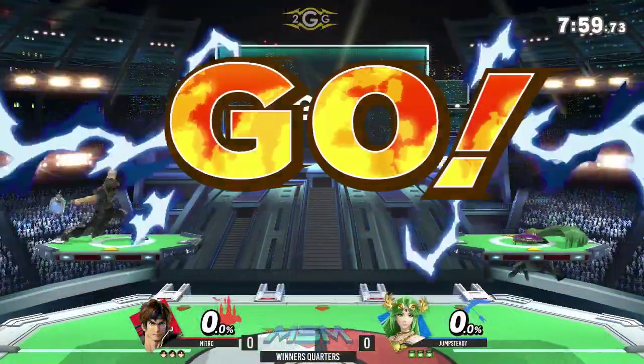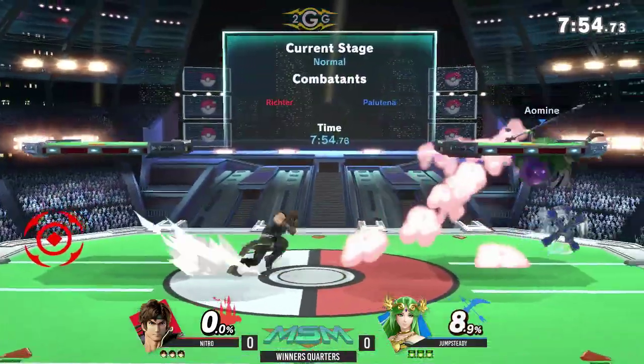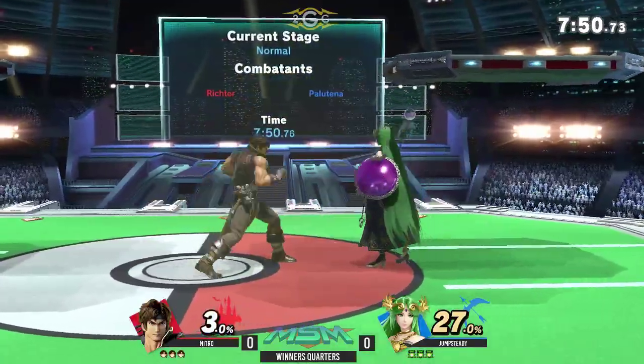And of course, like I mentioned, Suga, Muffin from Mars, Aladdin — these are all players who have been well-known, slowly on the come up. They just needed the PR win, and unfortunately for Jumpsteady and Nigel, they were the wins that they got.